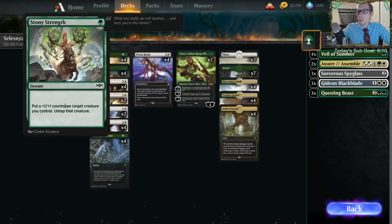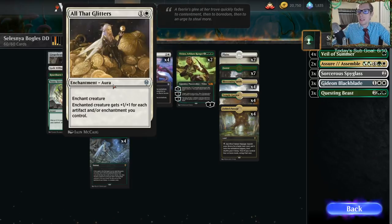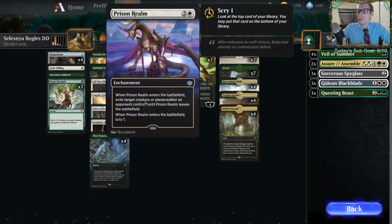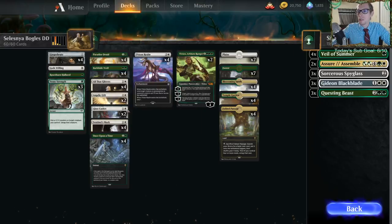We're playing All That Glitters - an enchantment that gives the creature plus one plus one for each artifact or enchantment you control. So we want to have a lot of artifacts and enchantments to make it a very large creature. For removal we have Prison Realms and Glass Caskets as enchantments.